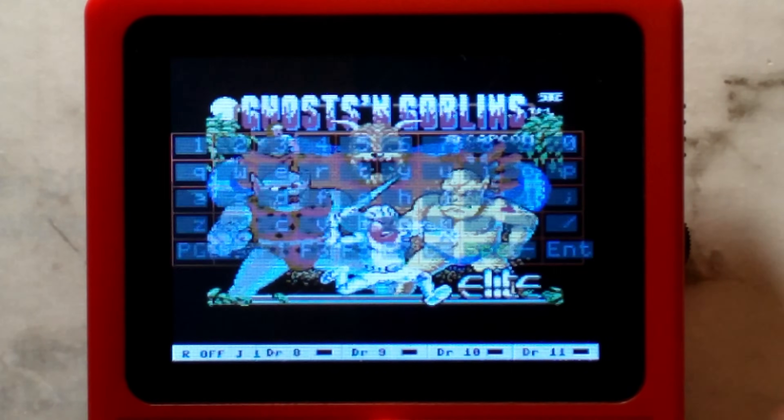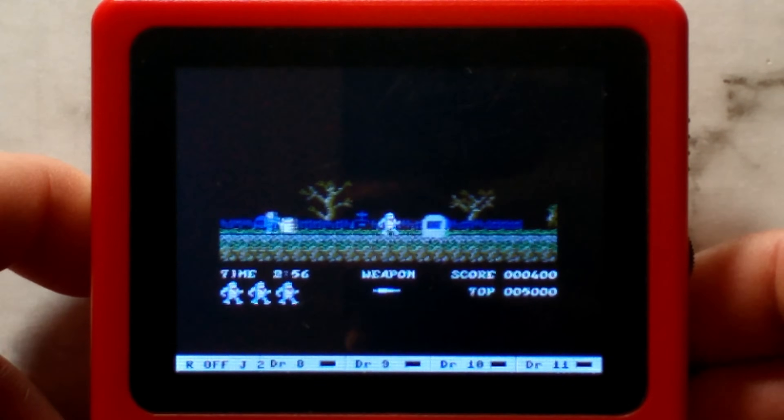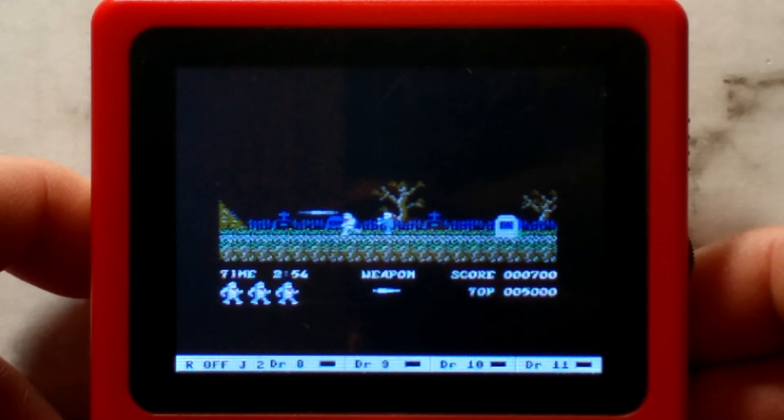In this core, pressing B brings up the on-screen keyboard. Use the D-pad to select the character, and press A to enter it. With most games, you want to press Spacebar. You can see Ghosts and Goblins runs at full speed, and there is also sound.